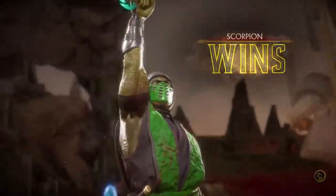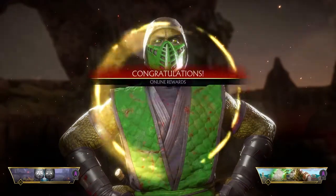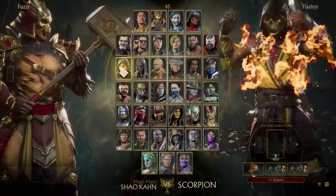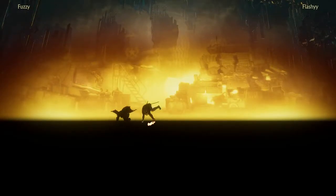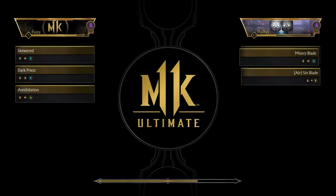Wow, I can't believe we just took that. So many things went wrong — we kept going into Misery Blade stance on accident, which is kind of frustrating. But the classic reptile Scorpion skin gave us the power we needed, we got the W. Don't go anywhere, we got some more Scorpion coming up right now. Set number two — looks like we're going up against a Shao Kahn. I'm loving all the Shao Kahns I'm seeing online lately.